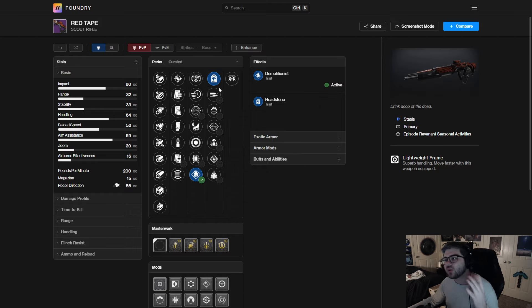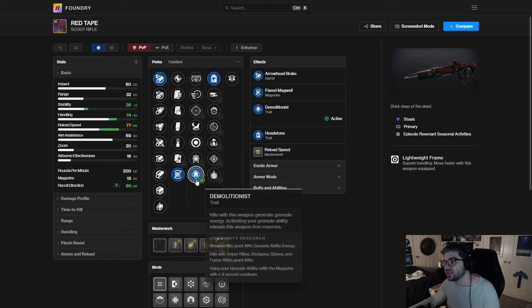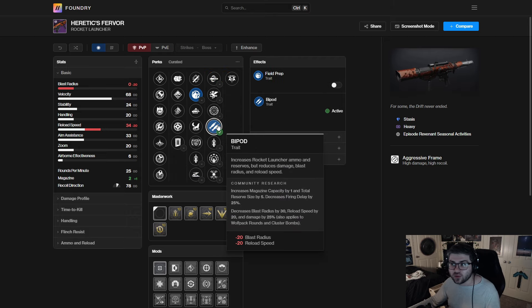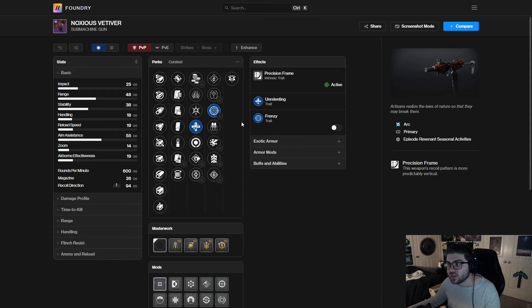For the Red Tape, I'm going to go with Demo/Headstone — I'll use the hand cannon for Rime Stealer, so I want a Demo/Headstone weapon for the stasis grenade fantasy. Flared Magwell, Arrowhead Break — you get 77 reload speed and you can reload with Demo too. For the Heretic's Fervor, since I already have Apex Predator I'll just go Fill in the Barrel/Bipod for a ton of ammo, Hard Launch, and a velocity masterwork — giving a 93 velocity rocket with a lot of ammo.